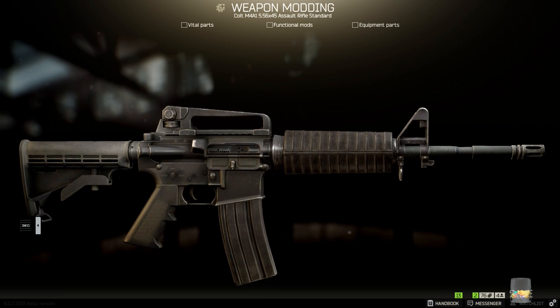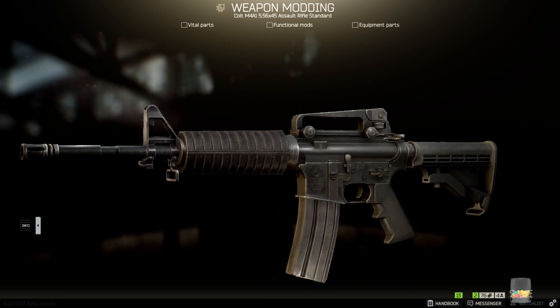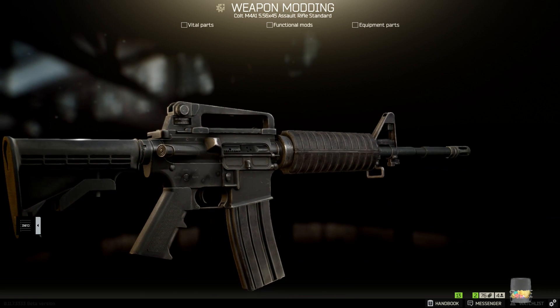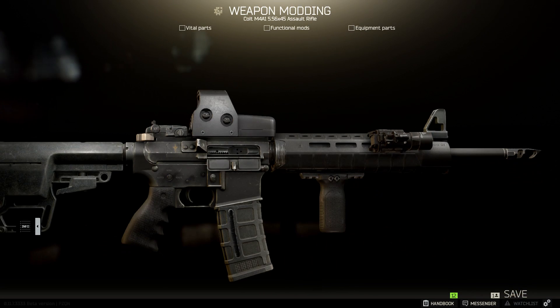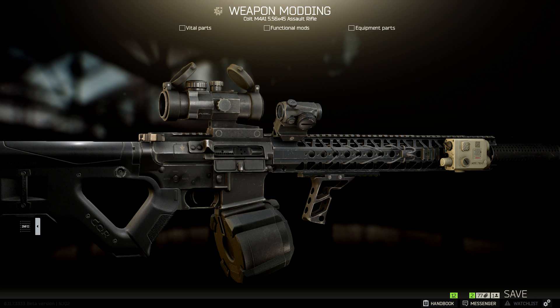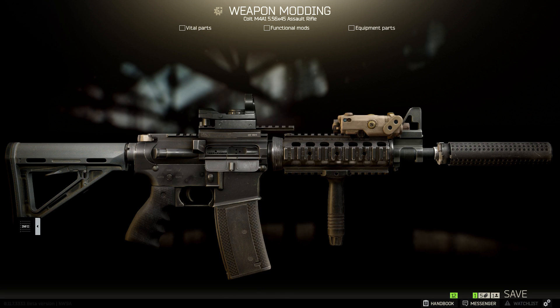Hey everyone, welcome to the channel for another Escape from Tarkov video where I'll be taking a look at the M4A1 and giving some tips that will hopefully help get you set up for some effective weapon builds. The M4 is my personal favorite weapon in Escape from Tarkov because it's a rifle that can go anywhere and do anything. It has an insane variety of attachments and core pieces that can turn it from a generic carbine into a short CQB rifle or a DMR with a high-powered scope for long ranges.